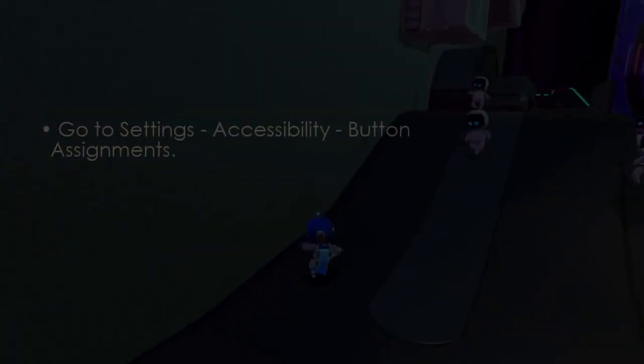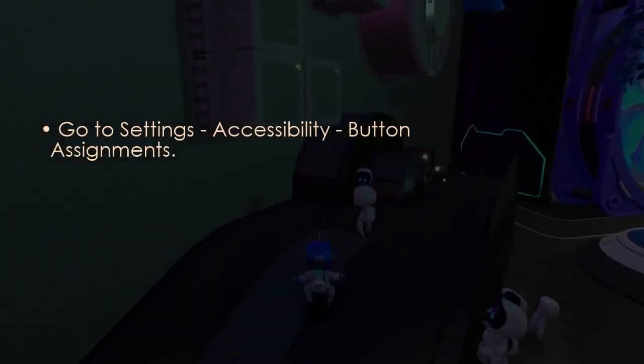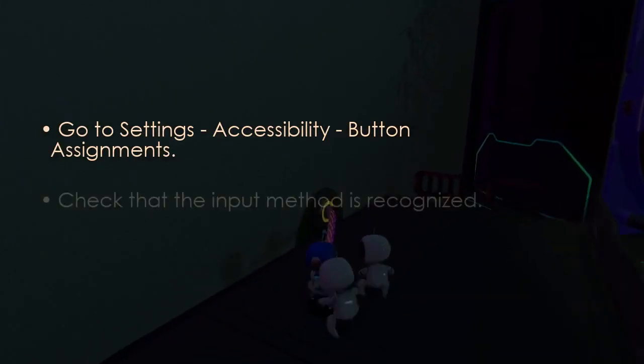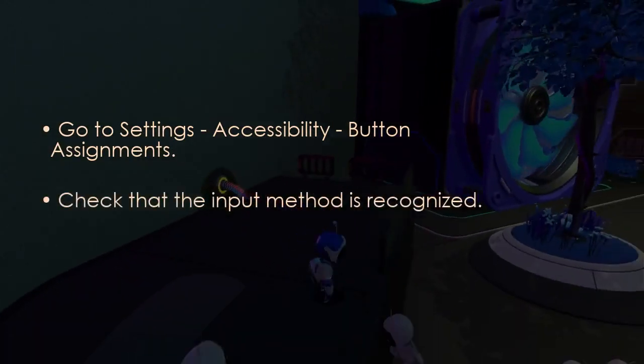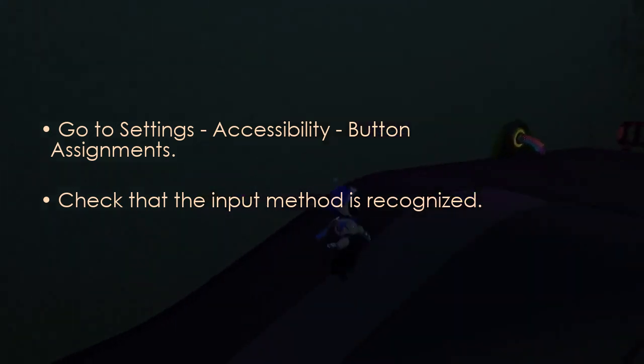Now we need to enable keyboard and mouse inputs. Go to Settings, Accessibility, and Button Assignments. Then check that the input method is properly recognized.